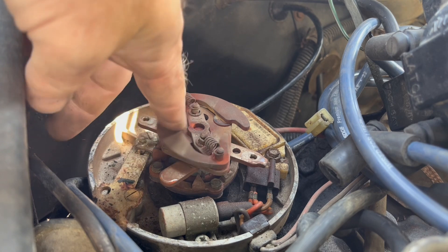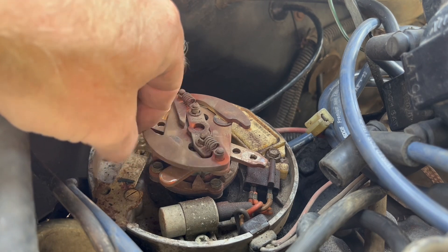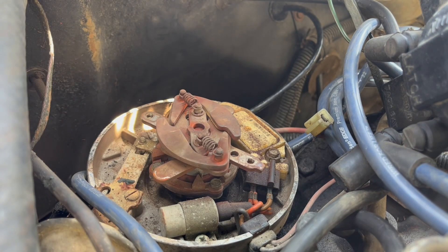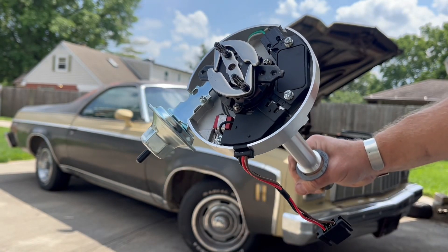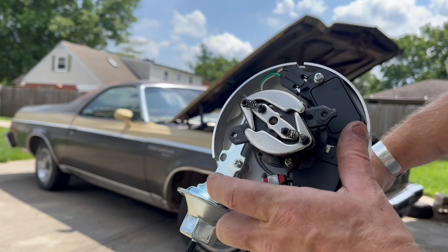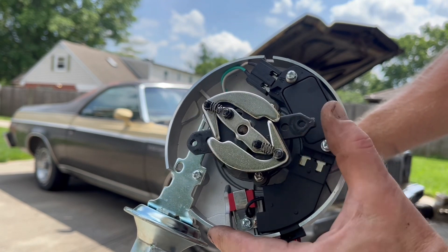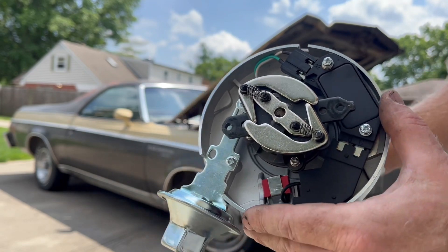Those aren't doing anything - there is no way that mechanical advance can work at all. I'm pretty sure the mechanical advance is locked up on this. You should be able to move that pretty freely. Let me show you - this is another HEI distributor, brand new. See how these weights are actually spring loaded? That's the way it's supposed to be. If I push here they advance at RPM because of the weight of these arms, and then as it slows down they spring back. See how easily I can do that with one thumb? I can't do that on the other one.